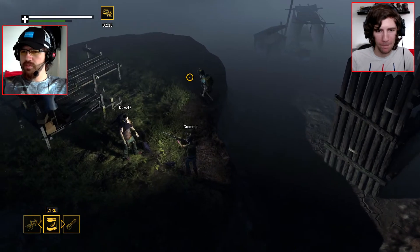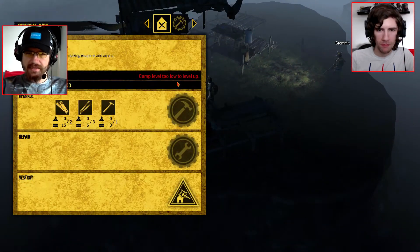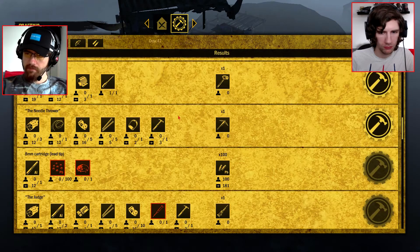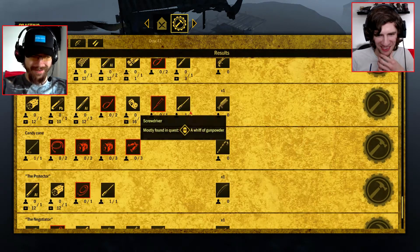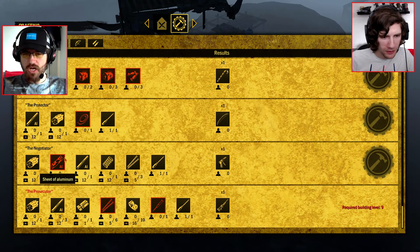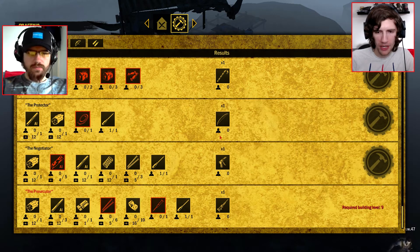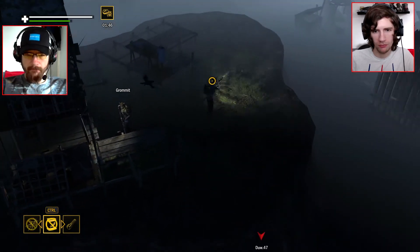There's a screwdriver and a sheet of aluminium - that's depending on where you're from. You can make the Negotiator. That's just like an upgraded pistol isn't it? Pretty much yeah, probably anyway.